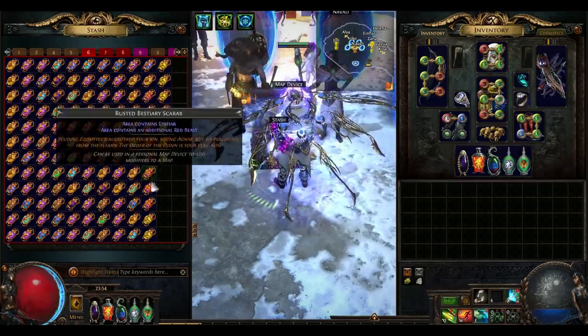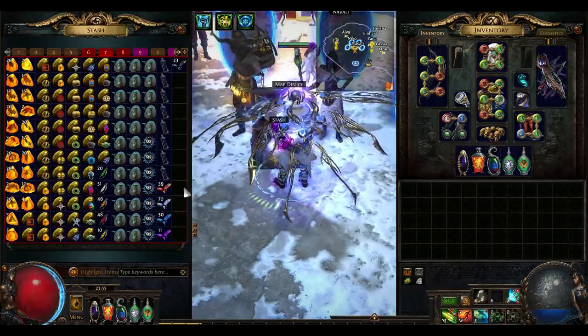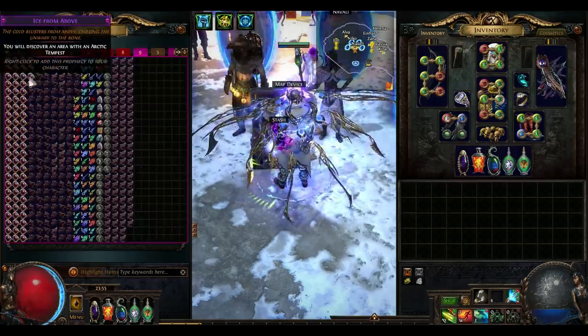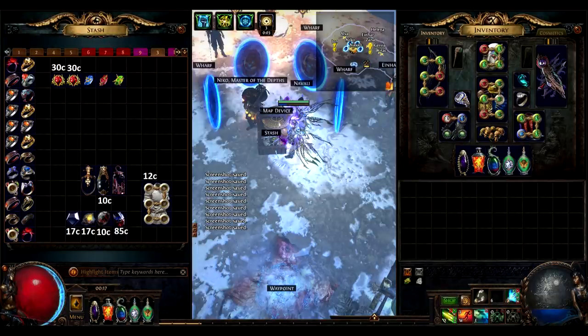The other chunk of currency comes from fossils and rusted scarabs, which can be sold in bulk at higher prices if you have a large supply, or be used yourself. Blighted maps also drop tons of sacrifice fragments, divination cards, and uniques, and I got a few okay items as you can see on screen here.